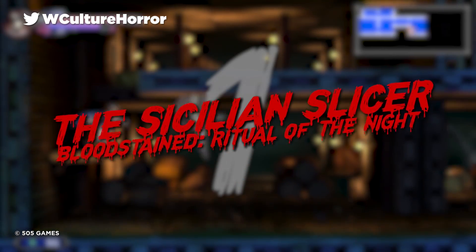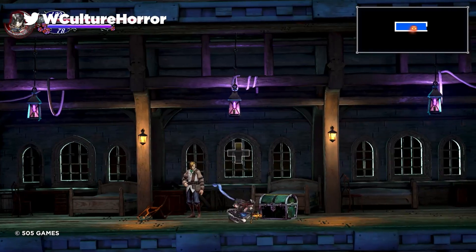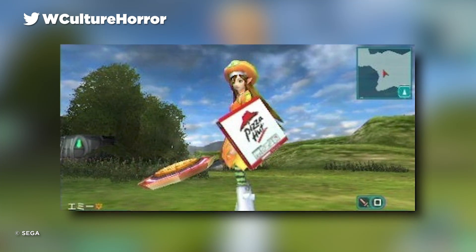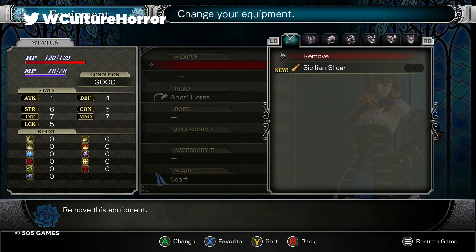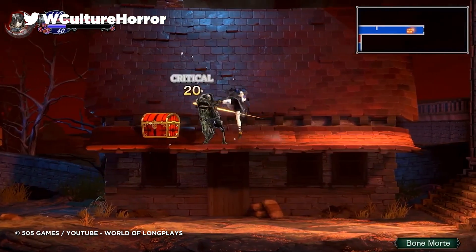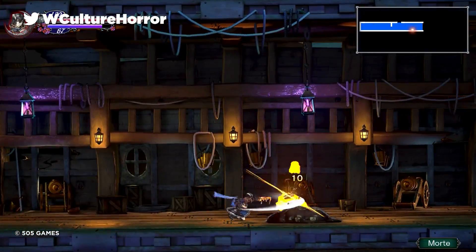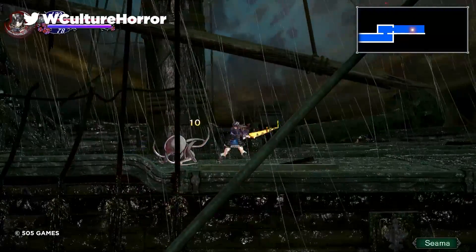Number 1: The Sicilian Slicer – Bloodstained: Ritual of the Night. In a very strange trend, there are actually a ton of video games that feature food as a weapon. From Resident Evil 5's deadly rotten egg through to Phantasy Star having food tie-in weapons, it seems that everywhere you look there's an opportunity to beat down someone with an oversized bit of beef. Yet it's completely strange to find the Sicilian Slicer in Bloodstained: Ritual of the Night. While this game doesn't take itself too seriously across the board, it does maintain a horror or gothic aesthetic throughout. And it definitely changes the feel of the game when you're taking down massive monsters and unholy demons while wielding a slice of pizza — not a pizza slicer, but a literal gooey dose of cheesy dough.